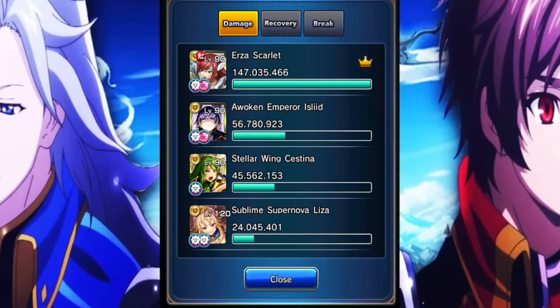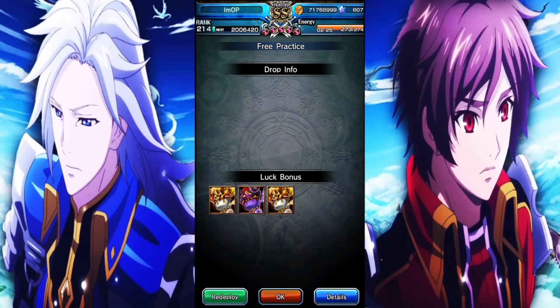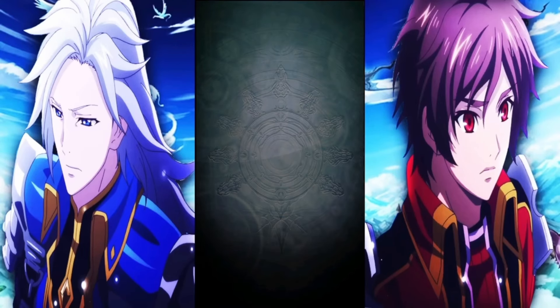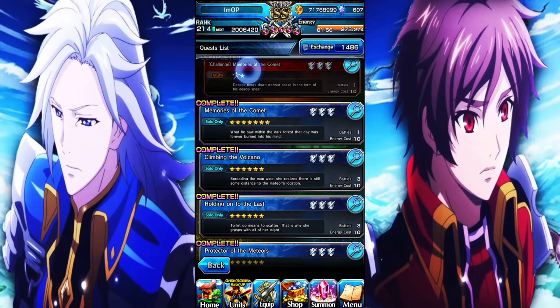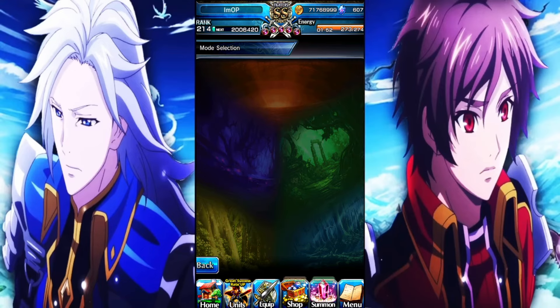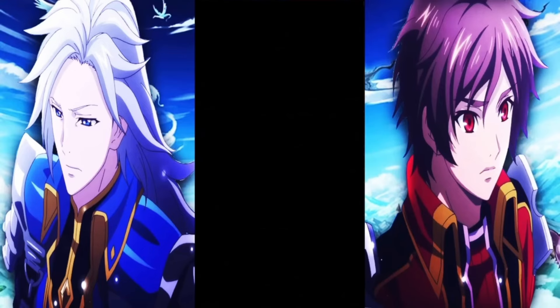147 million damage — that's significantly less than what I got the other day when I managed to get her up to 170 million. Maybe I used different equips or something. 147 million is not too bad for an awoken unit, but when you consider ascended characters, it's a little small. Let's try her out against the Memories of the Comet. I'm not sure if she'll actually be able to clear this since I feel like this team isn't that fast.